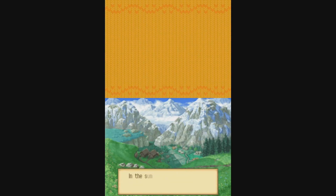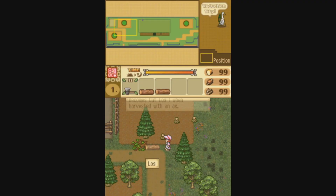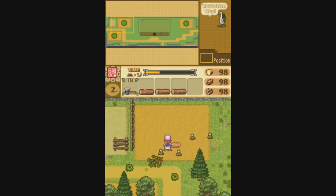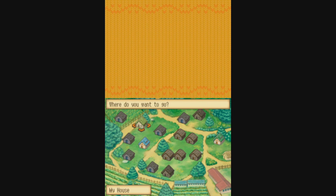The sequel, Shepherd's Crossing 2, was released in 2010 for the Nintendo DS. It's also infamous for being one of the rarest and most valuable Nintendo DS games, and just a loose copy can set you back nearly 200 US dollars. Shepherd's Crossing 2 expands on the original game's formula quite a bit. You actually have a choice between a male and female character at the start of the game, before you're dropped off into your new farm in Shepherd's Crossing.